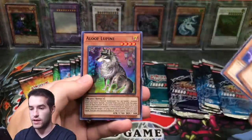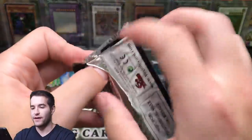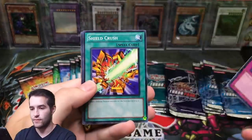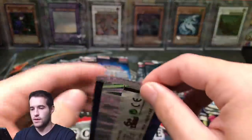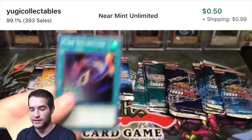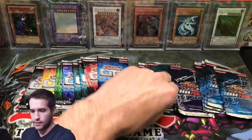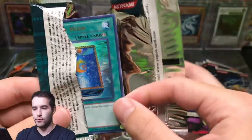OTS 11 — Cyber Dragon and Aloof Lupine. Turbo Pack 5 — Shield Crush and Zoma the Spirit. OTS pack — Imperial Order, Card Destruction. That's a nice super rare. I have a feeling we're about to get hot. It's been a bunch of packs, we're about to hit some.